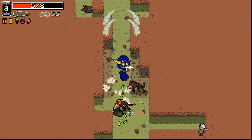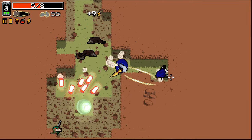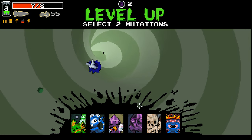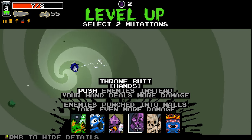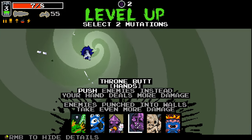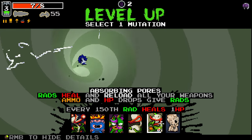That was a rather terrible hit by me there, but it is what it is. I'm gonna go inverted area this time around. I know we could be taking the extra stuff — push enemies with your hand; your hand deals more damage; enemies pushed into walls take even more damage. Let's give that a go.